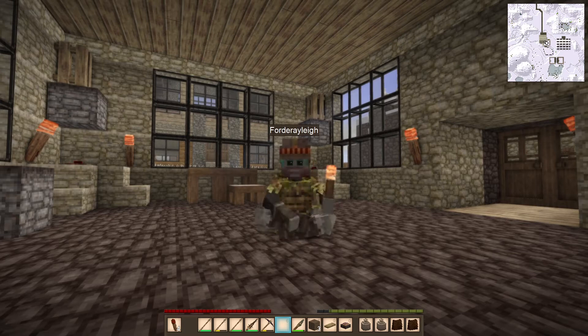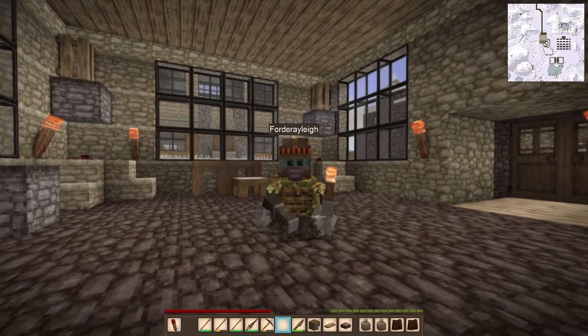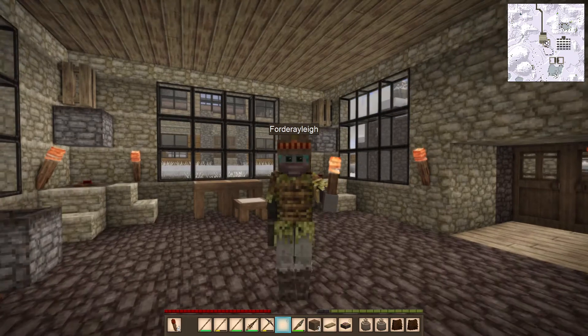Welcome back, everybody. It's me, Forty Rayleigh, here with you today. And in today's episode, we are here in our house, nice and safe and sound. I bet you're going to guess that we're going to do something safe today because we did something scary last time. But believe it or not, we're going to do something kind of scary again today. But hopefully safe. That's the plan.